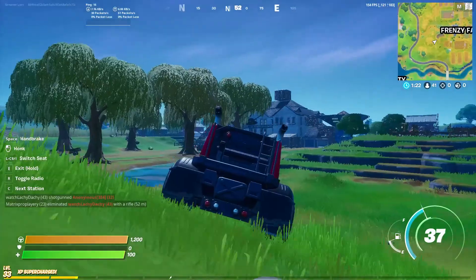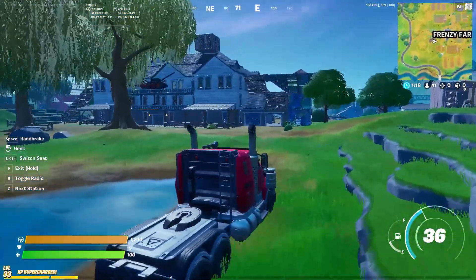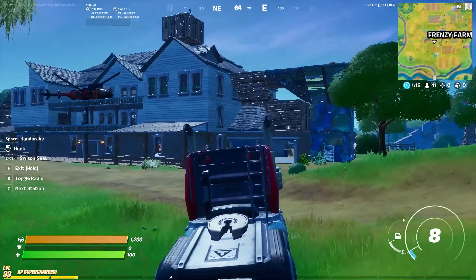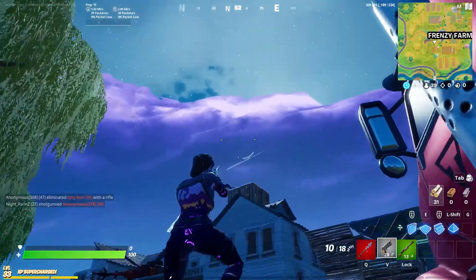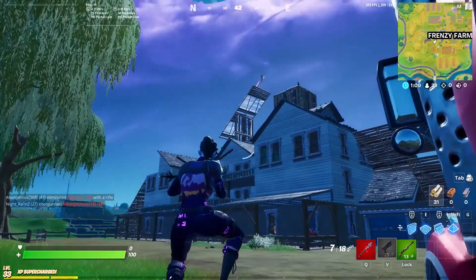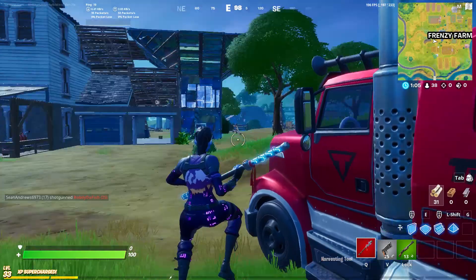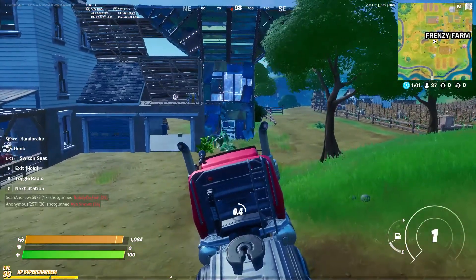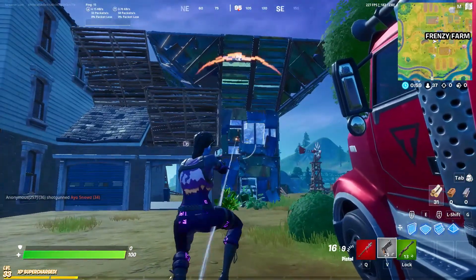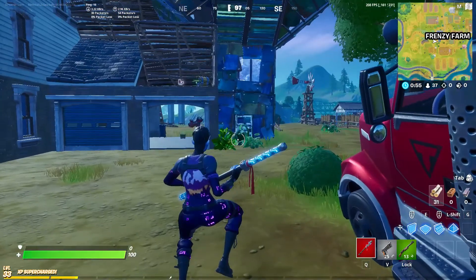Let me just bring this up to a player to show you an example. Seems to be a player right here. Make sure it's parked. Exit. I'll shoot in the air to get their attention. Look at that — it just went right through me. Now they're all just shooting at me, but I'm invincible.